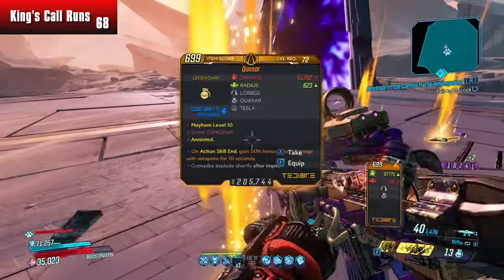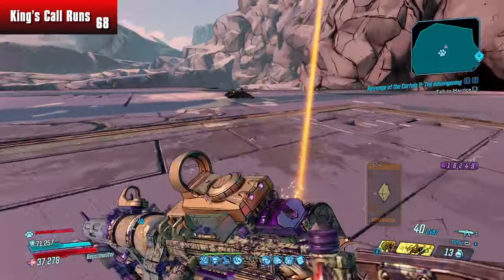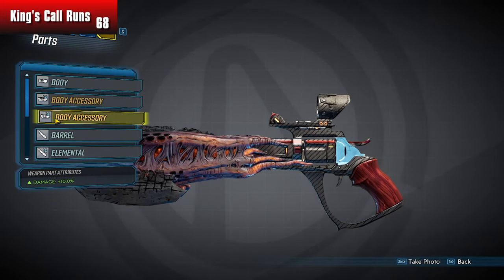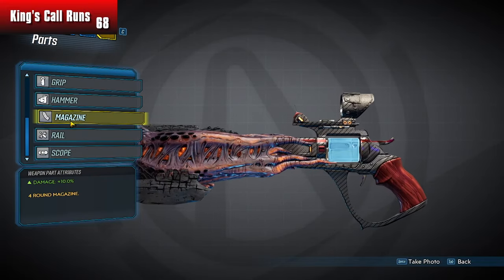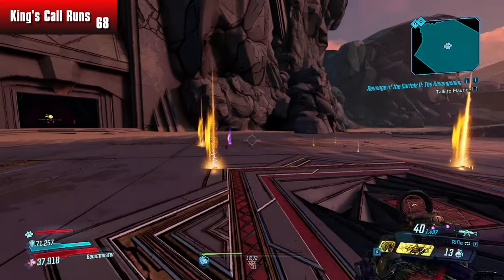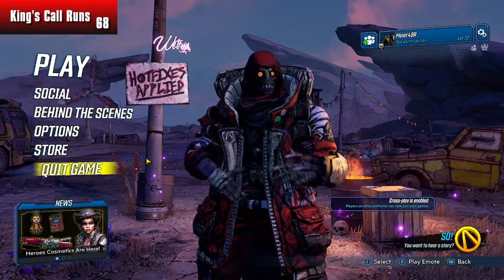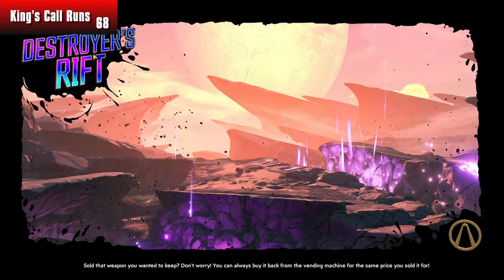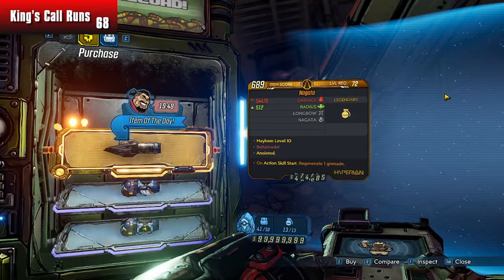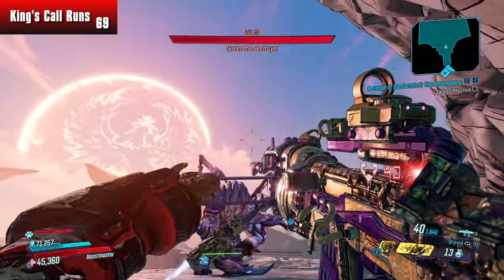The King's Call only has a six percent chance to drop. After that, I believe the hammer and the magazine each have a one-in-three chance respectively. So if you take six percent times one-third, you get about two percent, and then one-third of that is roughly 0.68 percent. So it's less than a one percent chance to get the drop we want — about a 0.7 percent chance.